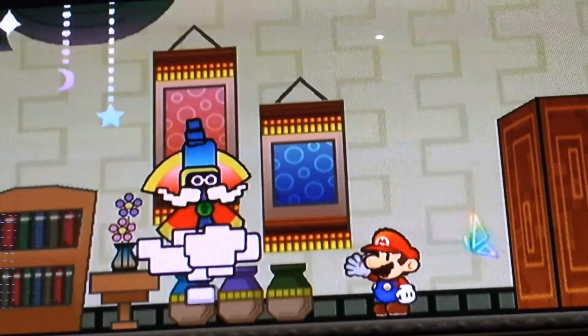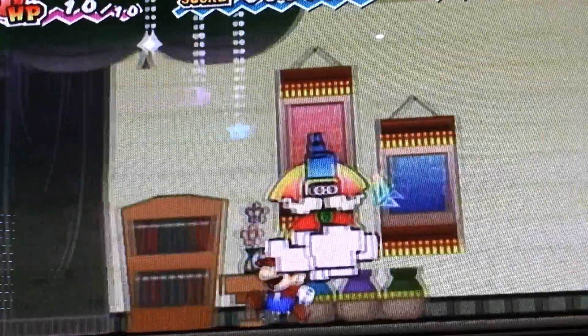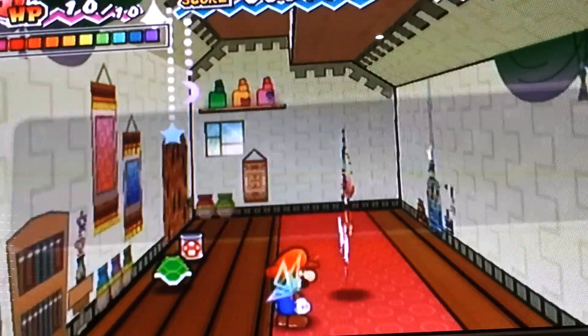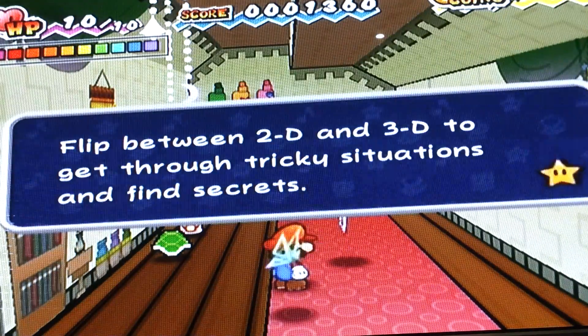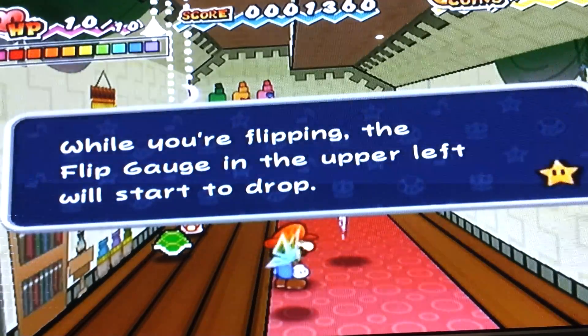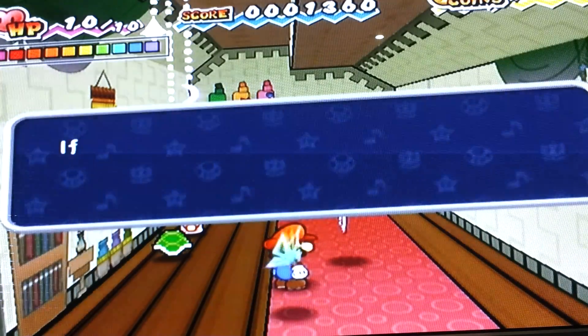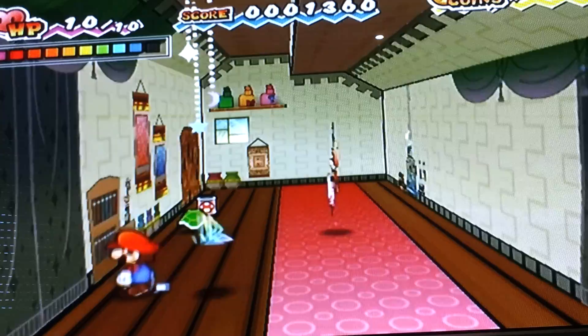Now you can press A to flip into 3D! Which is awesome! Let's do that right now! Use the flippability to flip into 3D — flip between 2D and 3D. When you flip using the flippability, there are secret things hidden here.